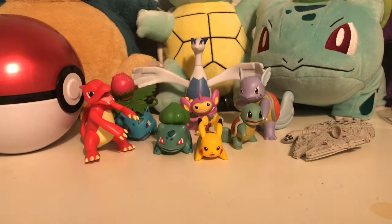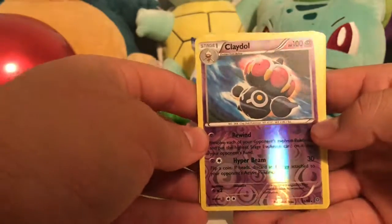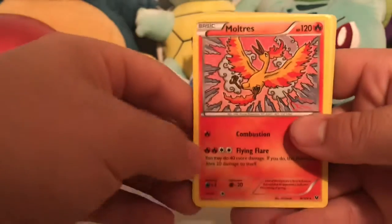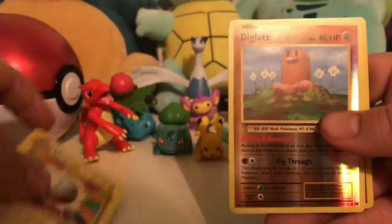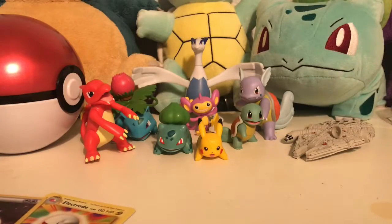Let's go over some of these wonderful finds we've come across today. From this haul we got ourselves a reverse holo Claydol, Regice — which I actually enjoyed pulling — along with Moltres, another nice pull. Electrode, reverse holo Slowbro Spirit Link, another Electrode, a reverse holo Diglett, and a reverse holo double colorless energy. Make sure y'all like this video, subscribe, share it with your buddies, and I will see y'all soon — keep it real and I'll see you on the next one.